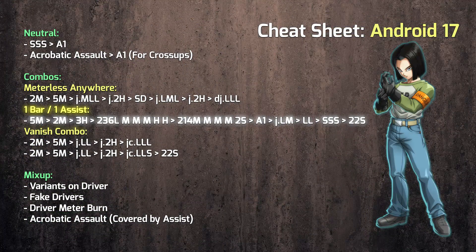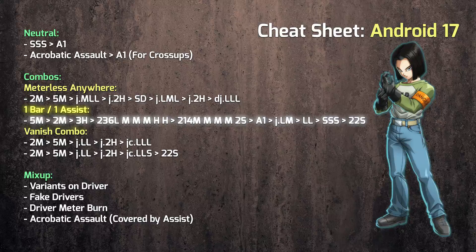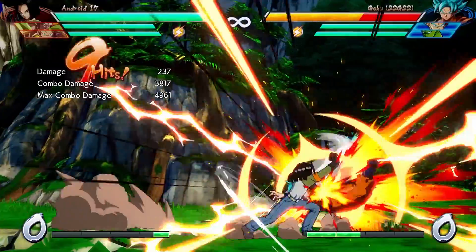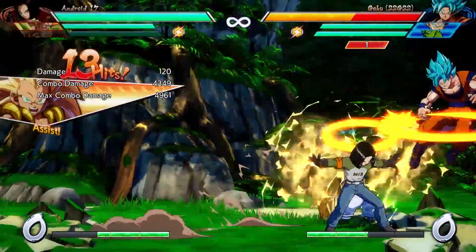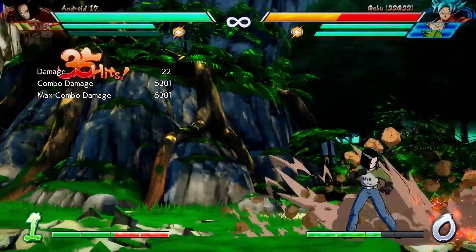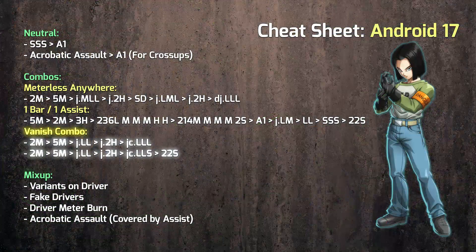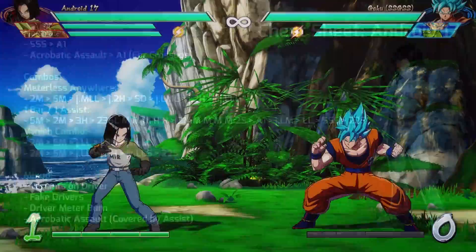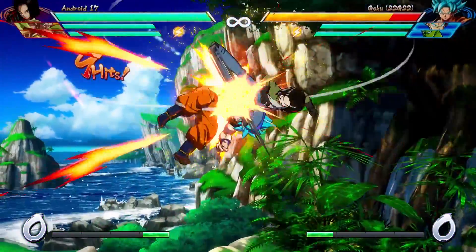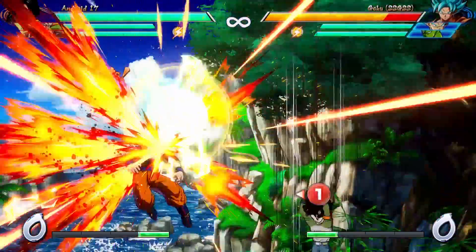Now with one assist available and one bar of meter — and actually you can do this with only a quarter of a bar — this is the combo I would go for. You do need an assist that lets you do this, but a ton of assists in the game will let you do it. It will have different timings, so you're going to need to practice a little bit, but it's not hard to find an assist that will let you finish this combo. Then if you catch an opponent with anything and you need to go into a vanish, his combo is pretty standard, but if you've already charged power blitz beforehand, you'll still be able to get a sliding knockdown.